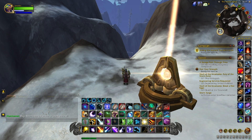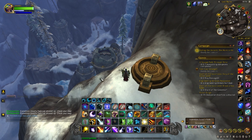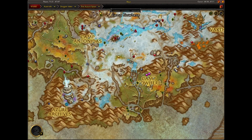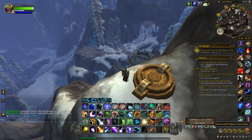The last transmitter in the Azure Span is located just north-northeast of Camp Nowhere in the Lost Ruins, overlooking the area. We'll activate this and then head on to Thaldrasus for our last three.